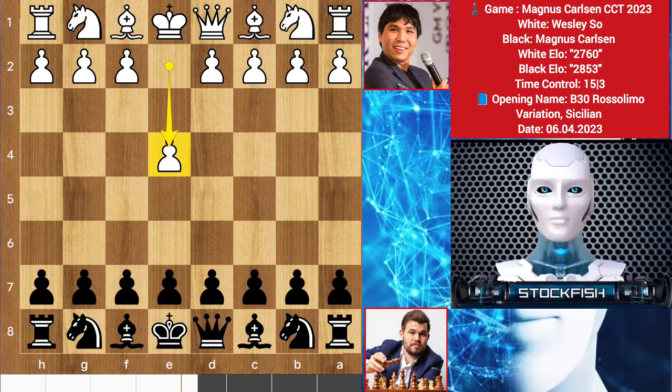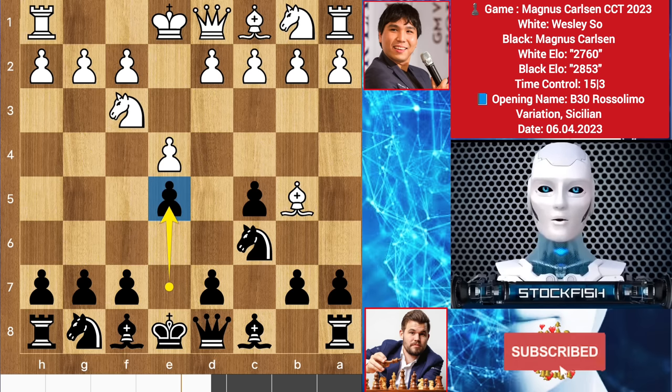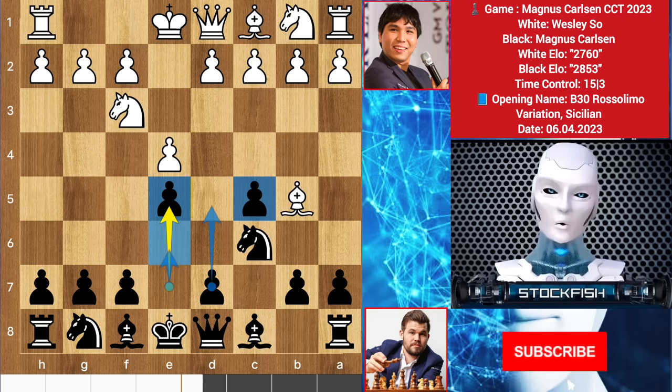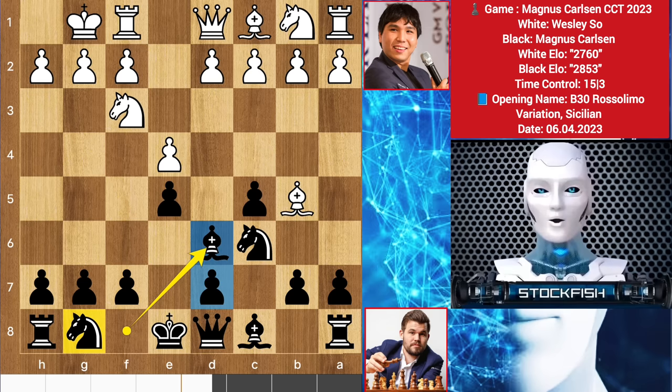Wesley So started with e4, Magnus played Sicilian defense. We have knight f3 and knight c6, bishop here and e5 by Magnus — these doubled isolated pawns on the center. Engines don't like it; we love to play the standard opening of Sicilian. Anyway, white plays castle, bishop to d6 by Magnus, blocking his own pawn to develop.